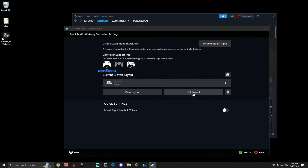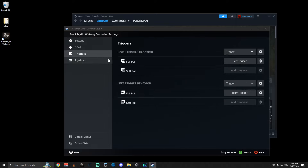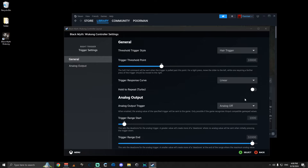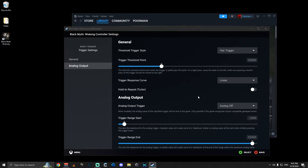To fix it: right-click the game, go to Controller Layout, then Edit Layout, then Triggers. Set the right trigger analog to Off — it's usually set to on by default for both right and left triggers. Make sure it's Off.